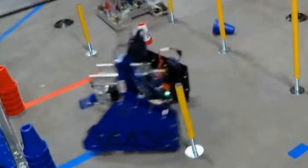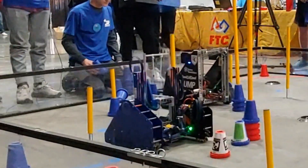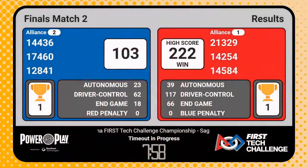But then disaster struck. During our autonomous, we rammed into the wall, knocking a monitor into the field. Shortly after driver control began, our lift stopped working. We tried playing some defense, but the other alliance was performing really well. They ended up winning 222 points to 103 — the first match to cross 200 points with no penalties in the state. We rushed our robot off the field to see what was wrong with the lift.